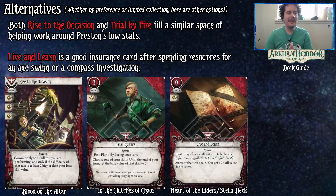Both Rise to the Occasion and Trial by Fire didn't find a home in this deck because focused combat isn't the deck's primary goal — but if you want to make it the goal, go for it. Live and Learn is a good insurance card after spending resources for an axe swing or compass investigation; with Live and Learn you essentially get plus two, so that's one resource on your Fire Axe and two for your compass. It's just a good card.